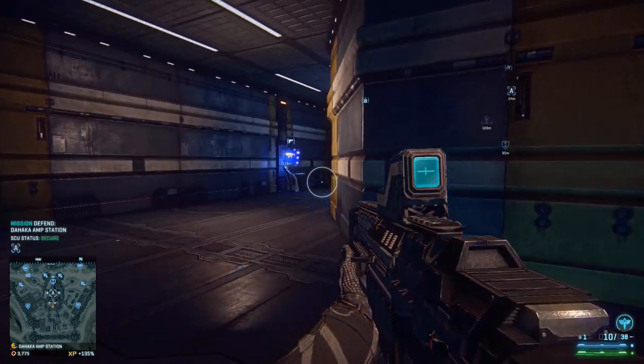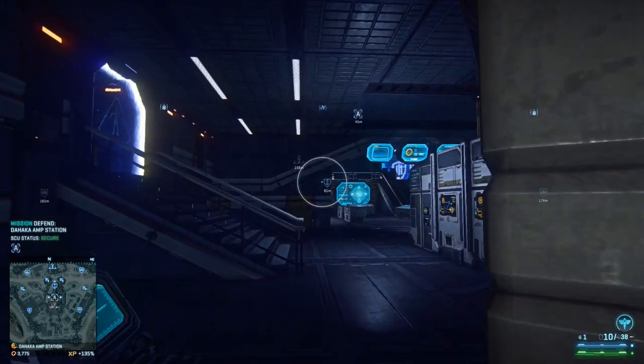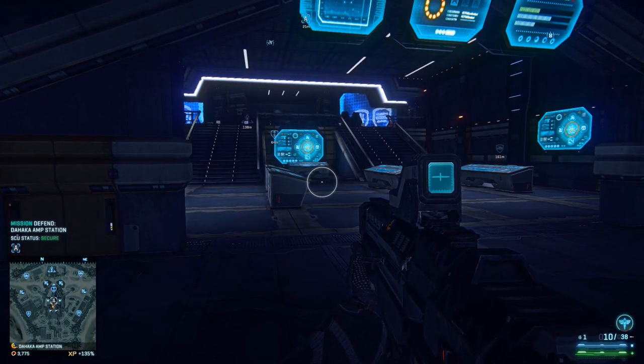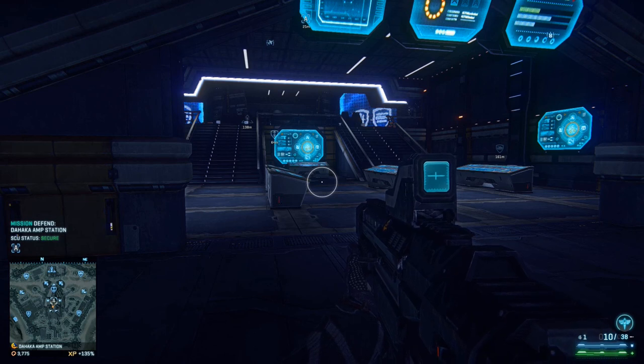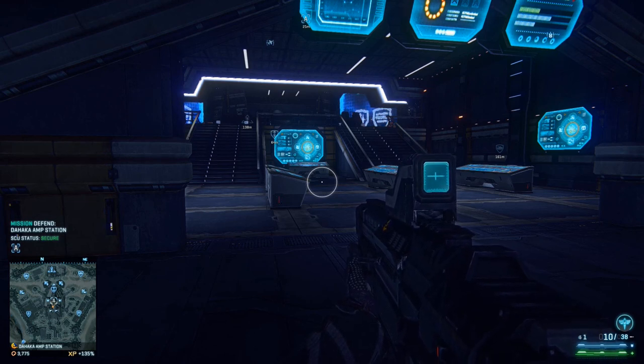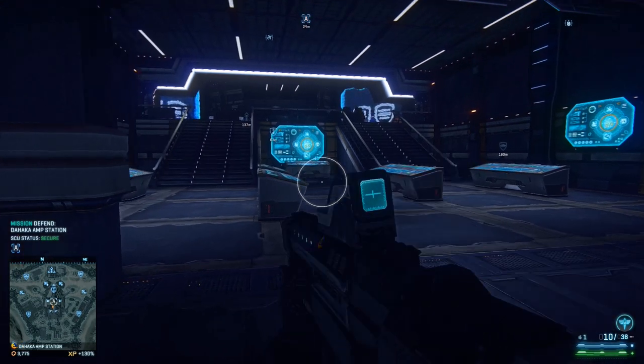I still don't know every single one off the top of my head — which base has the original A point, like the Hakka where I am right now. But let's start with this one because in my opinion these ones are the hardest to take because you just have one point, and you need those two shields down or you need GSD Sunderers.